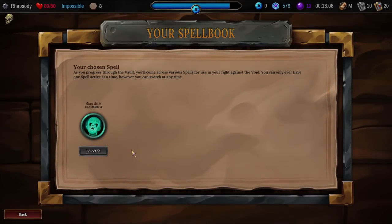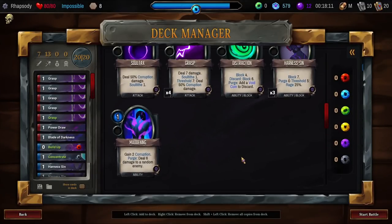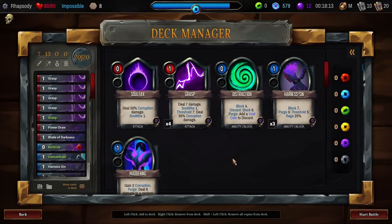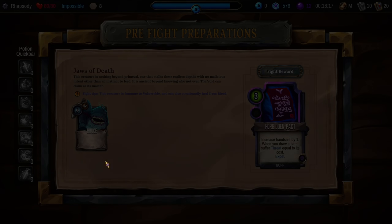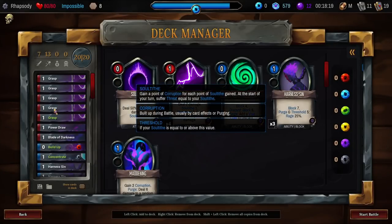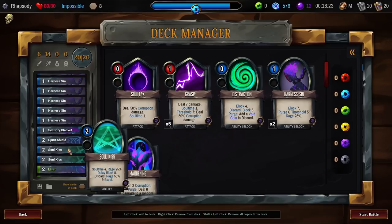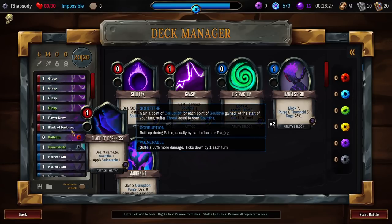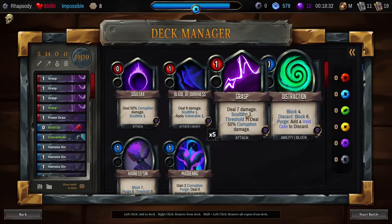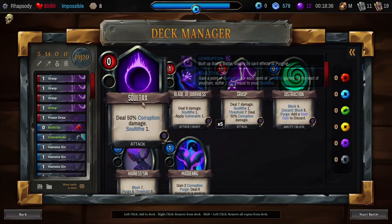Let's go down to the shrine, pick up some essence as well as some sewers. It's pretty important I try and stay safe in these fights to try and gain extra souls by staying safe. I may want to manage the deck down a couple Grasps and put a couple Harnesses back in here. And the Vulnerable — this enemy can't be made vulnerable — so we'll take that out and put another Harness back in.